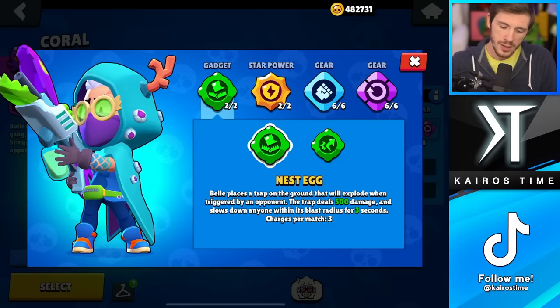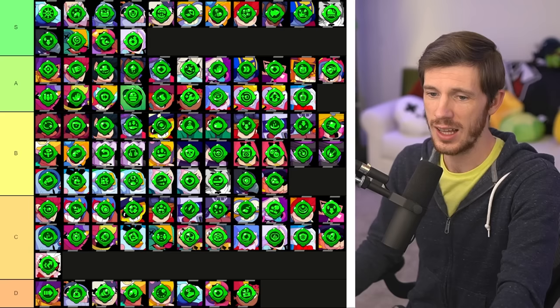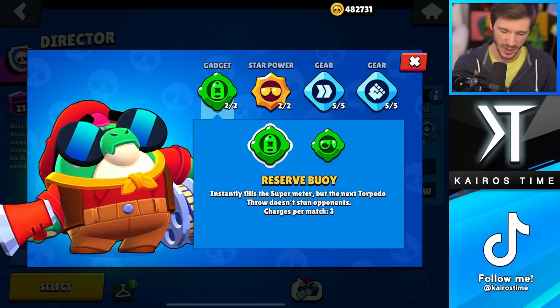Next is Belle, and I think this choice is actually pretty easy — you want to go with Nest Egg most of the time. Reverse Polarity can be really good. I like that it bounces shots and increases range by a crazy amount, but it can be really hard to hit and it only lasts for one attack, which is kind of lackluster. I'm putting it in the C tier, with Nest Egg clearly up in the A tier.